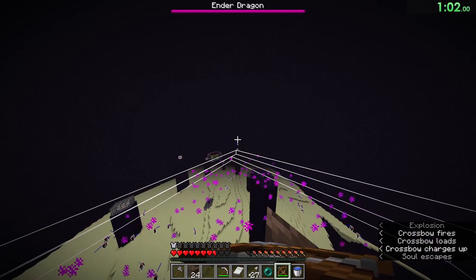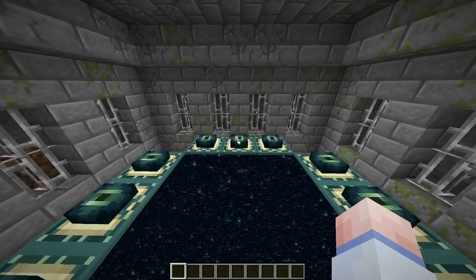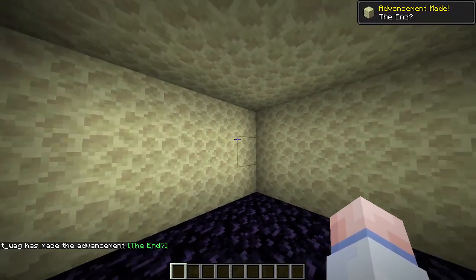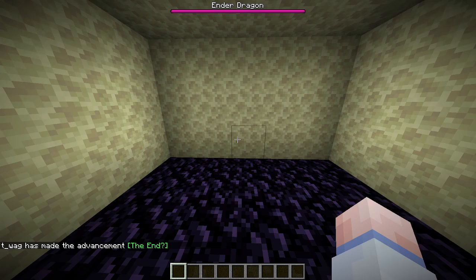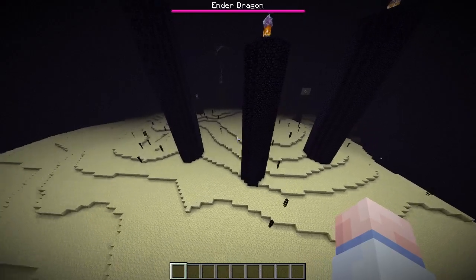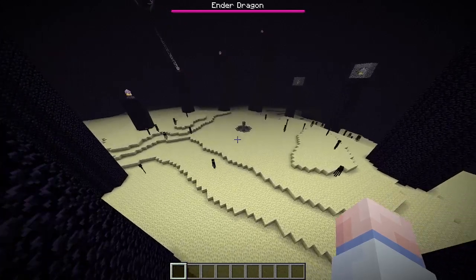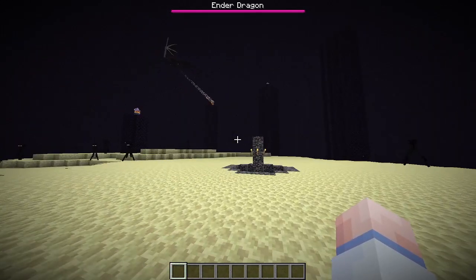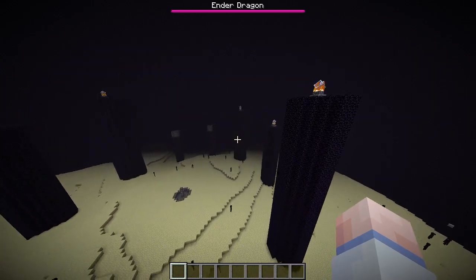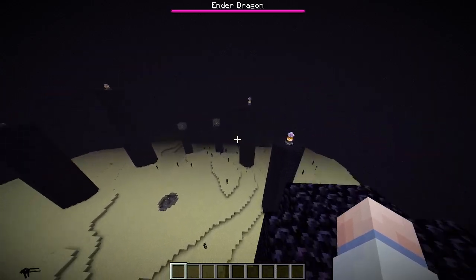First things first, let's talk about the end dimension. When a player enters the end, a 5x5 platform made of obsidian spawns around the coordinates 148.0 and removes any blocks up to 3 blocks above the platform. The main end island is made entirely of endstone with fairly random-looking terrain, and a center perch made of bedrock spawns at 0, 62, 0. Ten obsidian pillars spawn in a circle around the island, all with an end crystal sitting on top.